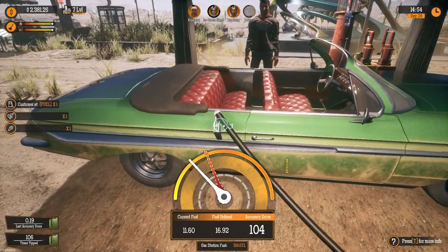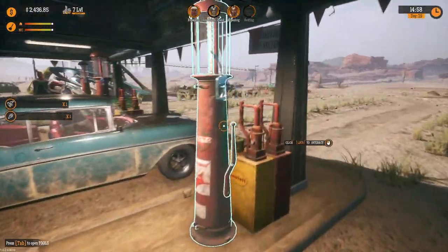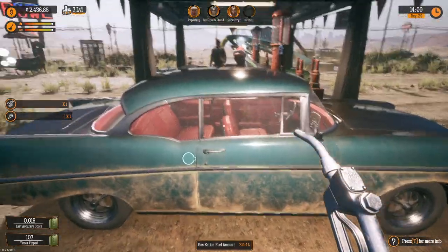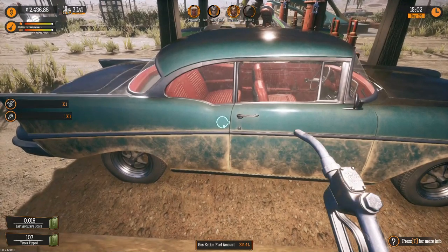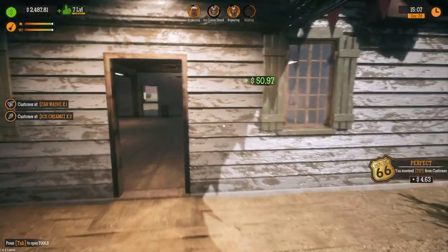The car wash, if you're playing on PC — the fourth level, which just gets you a shredder, is going to cost you $8,000. The final level to make it automatic is $12,000, but you also have to deal with parking spaces, toilets, and fuel dispensers.